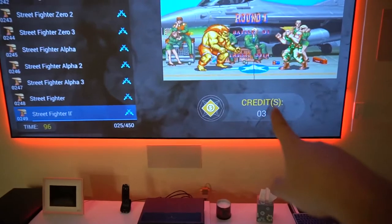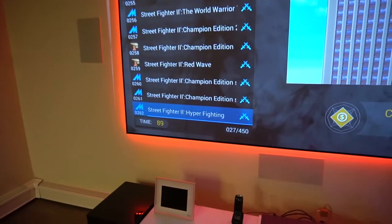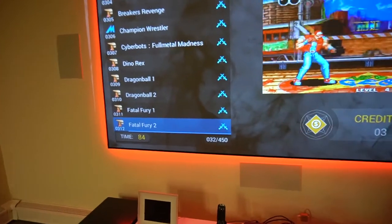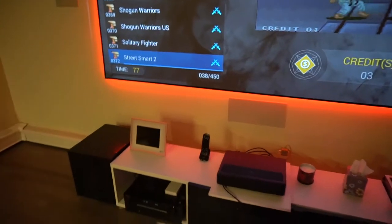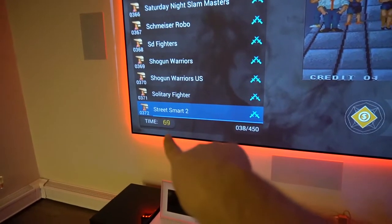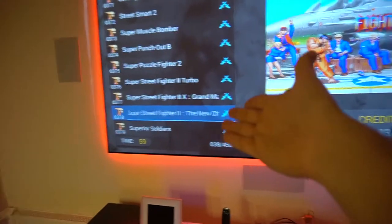We have three credits so I can still navigate. You'll learn the logos — the 'FB' and 'M' stand for Final Burn Alpha and MAME. There are multiple Street Fighters, King of Fighters, Fatal Fury, and a lot more. One important thing: once you insert a coin, a 90-second timer starts, and if it runs to zero it will automatically pick and load the highlighted game.